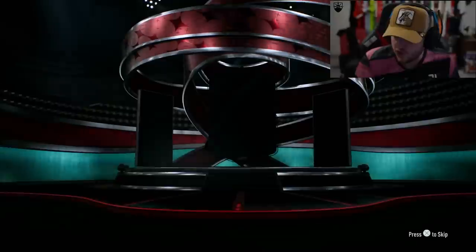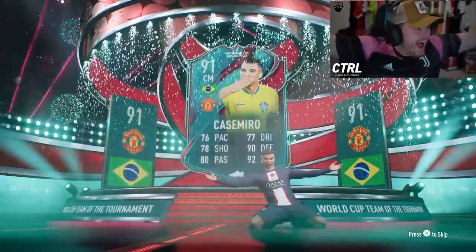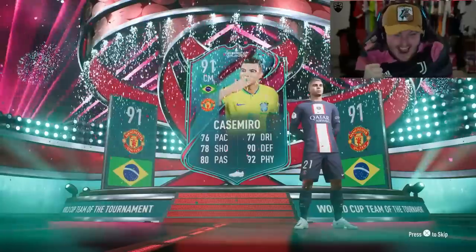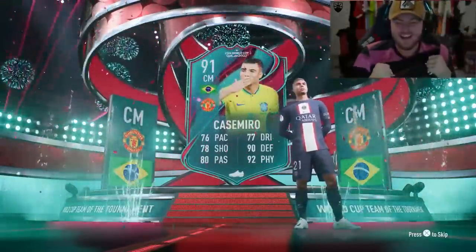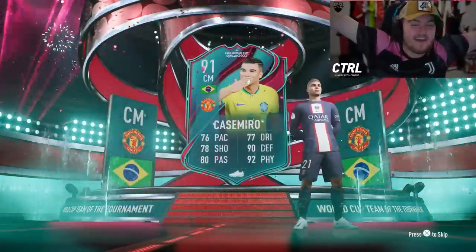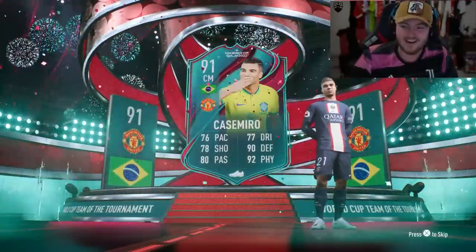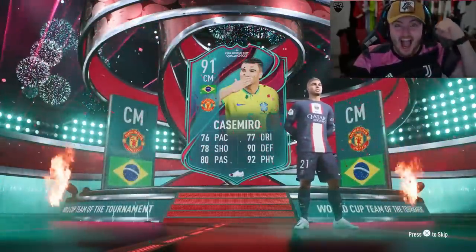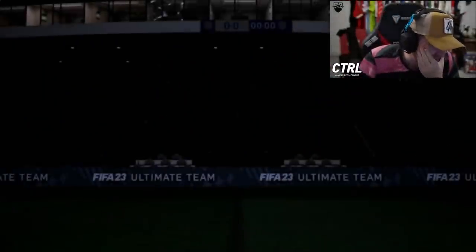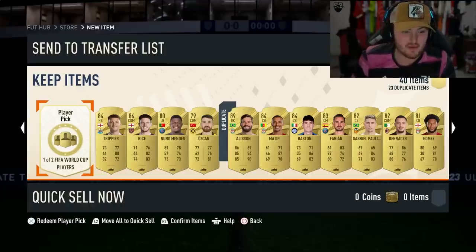Brazil — who's Brazilian? Casemiro! Get in! Come on! Oh my word, what a W — we got a pack-pulled Casemiro! I am buzzing, let's go! Alisson in the same pack as well — what a W, man!